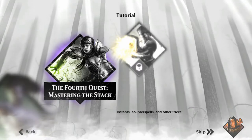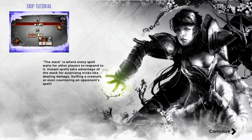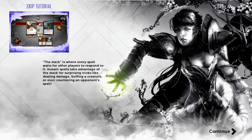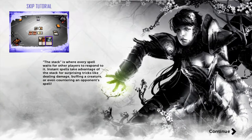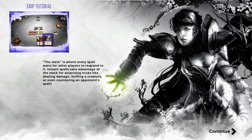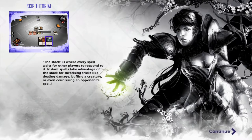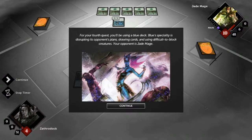Tutorial four — mastering the stack. The stack is where every spell waits for the other player to respond. Instant spells take advantage of the stack for surprising tricks like dealing damage, buffing creatures, or even countering spells. In the turn phases you see that little slider — during that period of time you can play instant spells. For your fourth quest, you'll be using a blue deck. Blue's specialty is disrupting its opponent's plans, drawing cards, and using difficult-to-block creatures. Your opponent is Jade Mage.